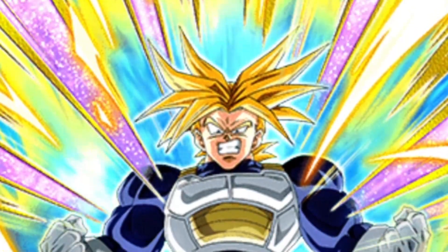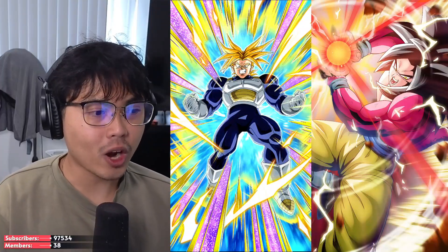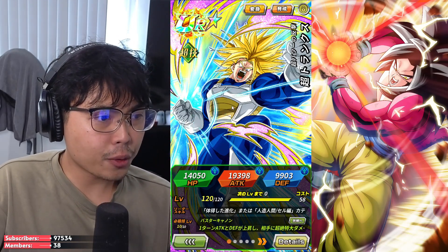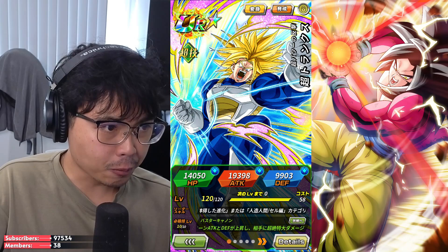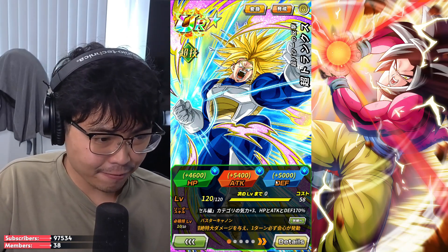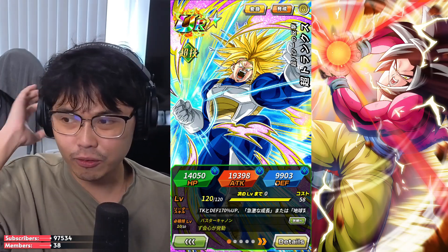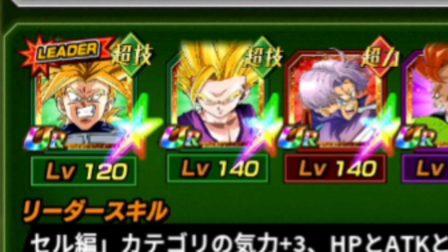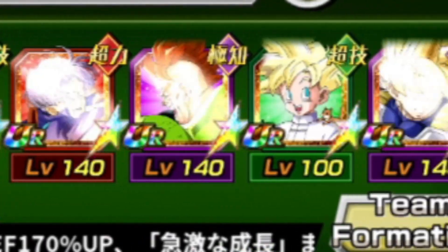This is the brand new Dokkan Fest Super Trunks, and today we're going to be trying him out. He starts off as Super Saiyan Trunks and later on we'll get to see him transform into Super Trunks. One thing about his stats is that he has under 10,000 defense at 100%, which is very low — 19,000 attack and 14,000 HP. We'll run double of him here with free-to-play units.